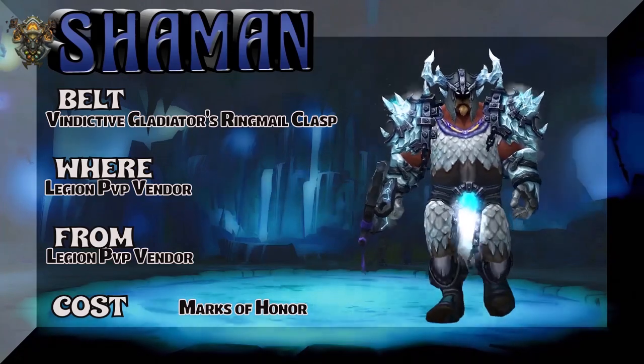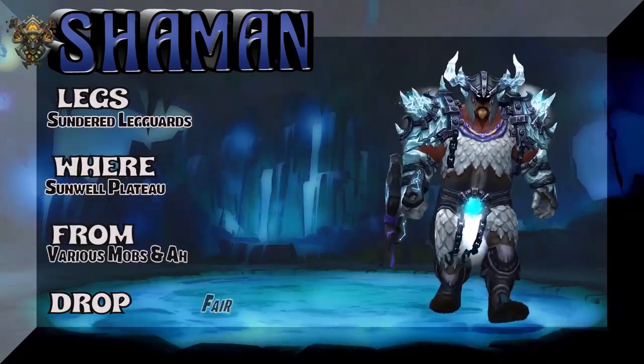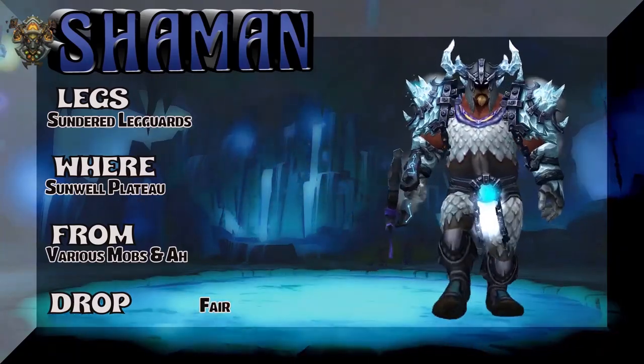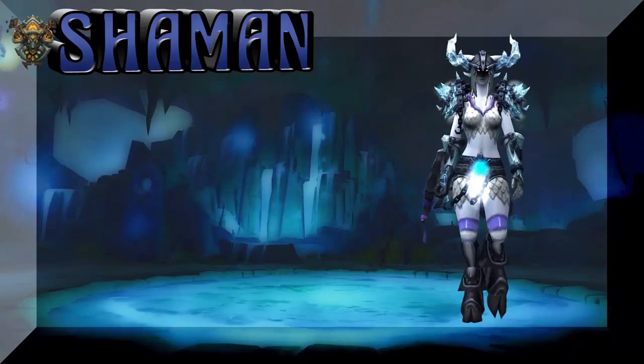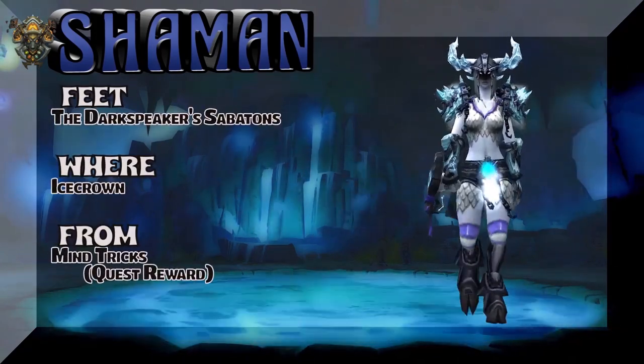Vindicative — same thing — Gladiator's Ringmail Clasp, Legion. Check your local region for the Legion PvP vendor, which of course is in Dalaran. The legs are part of the same drop set from Vanilla WoW. Various mobs in the Sunwell Plateau, or pick up the piece on the Auction House. Got a Lady Jaina where this is looking really, really good.